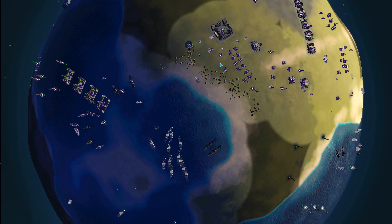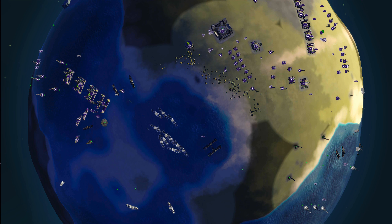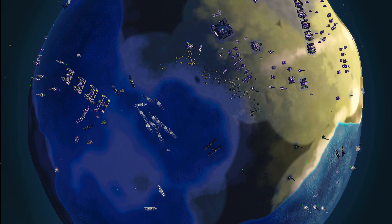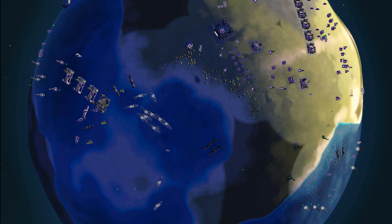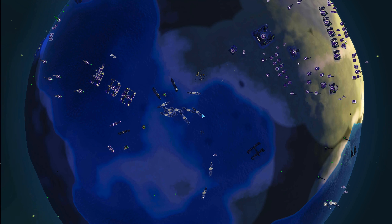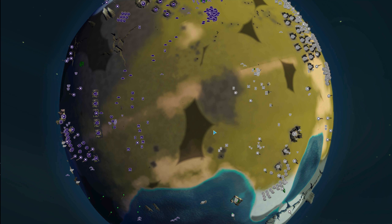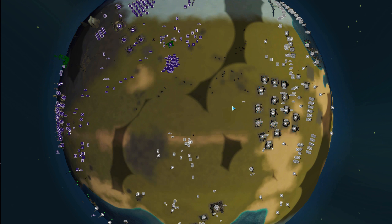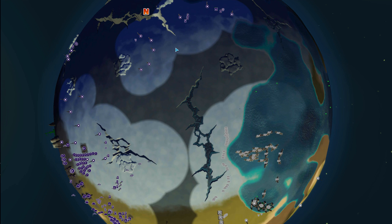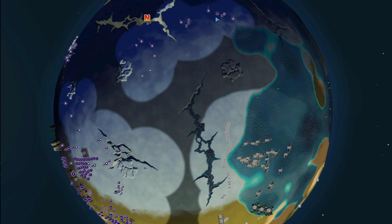Blue bottles are now moving forward — they're going to be able to destroy all of this energy. This is what I was talking about earlier: you don't want to be building your energy plants within range of blue bottles. They're just too powerful. Looks like both sides are amassing forces. Nice flanking maneuver from white moving to take out all these metal spots over here — hopefully they clump up and aren't destroyed.